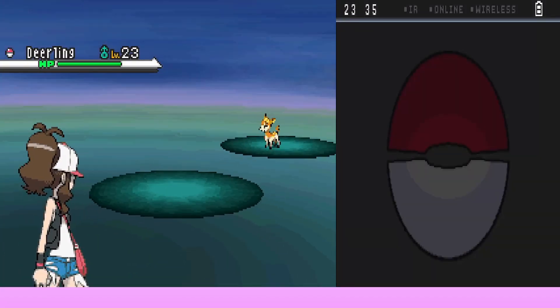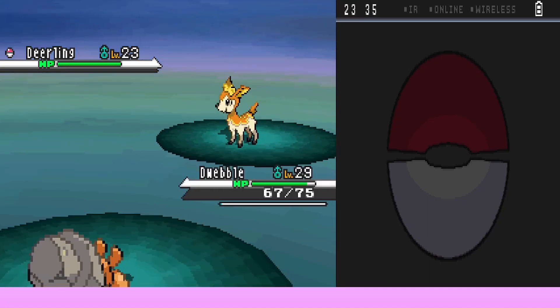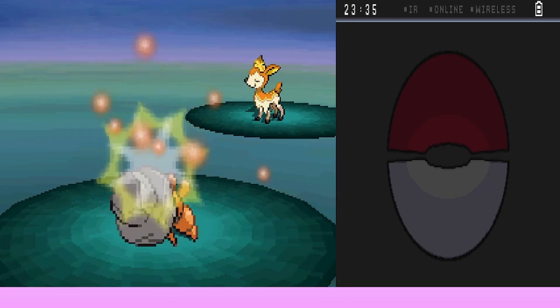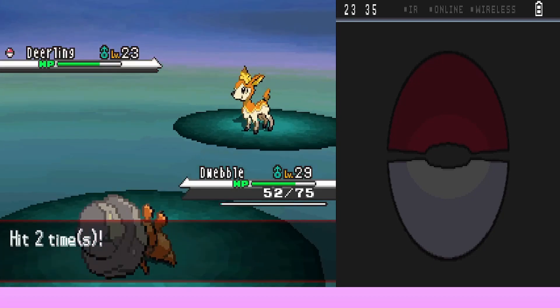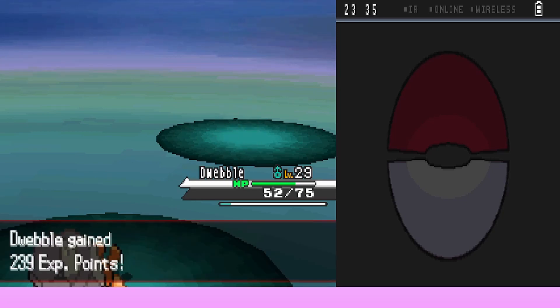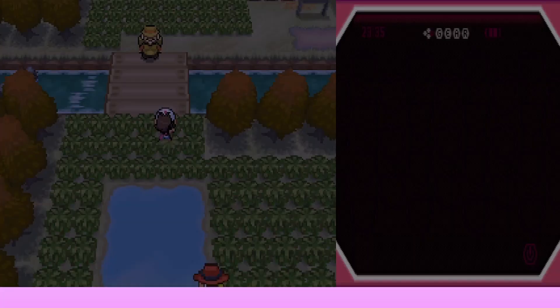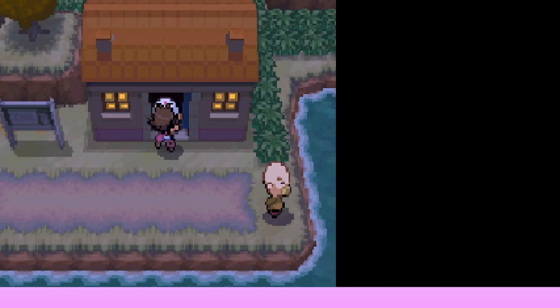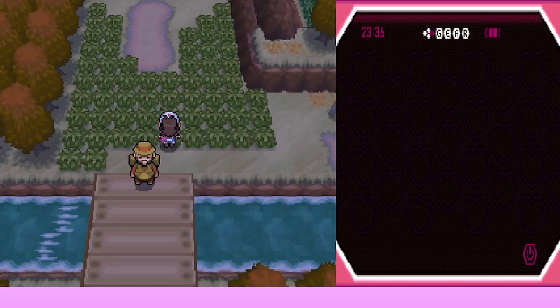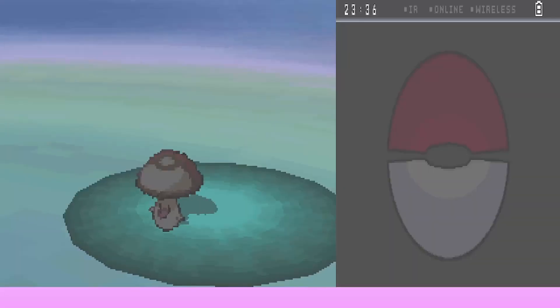Three steps later they find another wild Deerling at level 23. Dwebble uses Bug Bite — Deerling uses Double Kick again, hitting twice and getting hurt by the Rocky Helmet each time. Bug Bite finishes it off super effectively. They gain 239 experience. They head to a nearby house to heal Dwebble, then finally get back to Chargestone Cave.